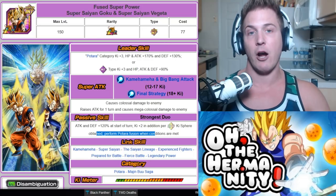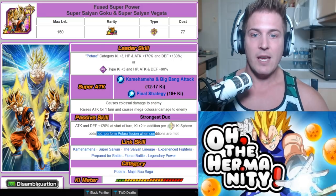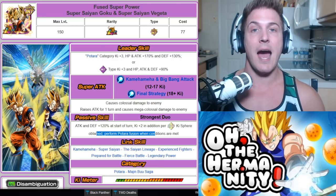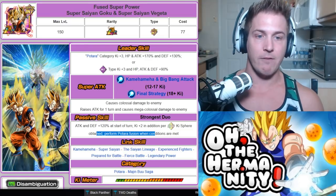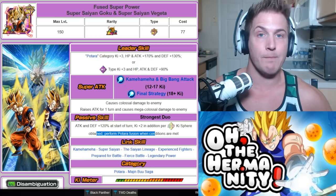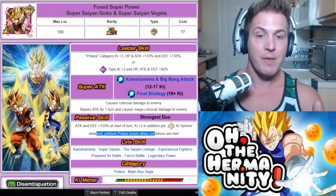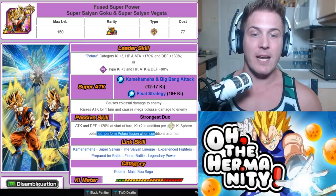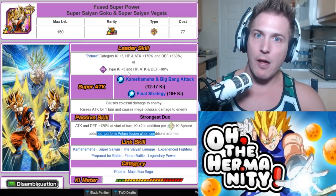This is him in his LR form, and he does have two forms. He is obviously the Batar category leader. He gives Ki plus 3, HP attack and defense plus 170%, and his defense plus 130%. But you can also use him as an INT lead as well because he gives Ki plus 3 and HP attack and defense plus 90%.